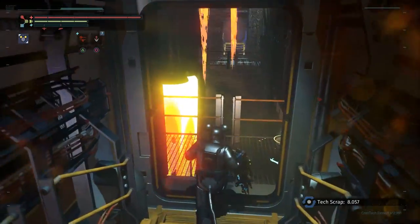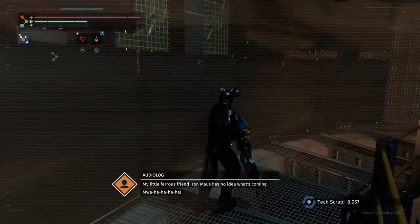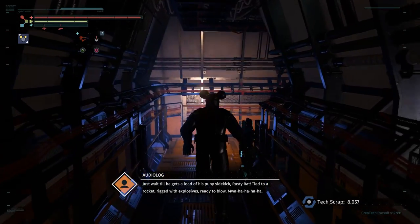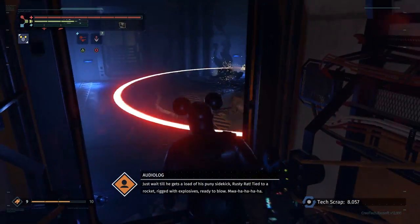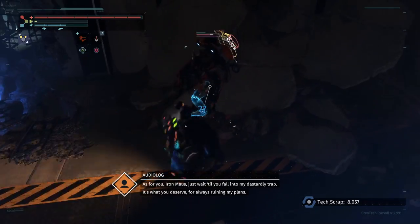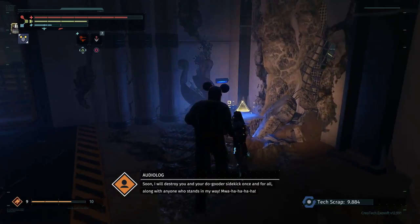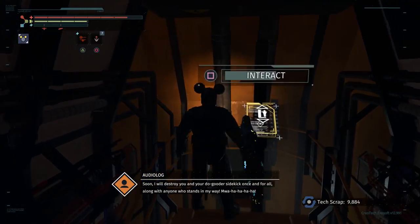Which seems to be a running theme today for employees at Creo. Just wait till he gets a load of his puny sidekick Rusty Rat! I've got a rocket rigged with explosives ready to blow — that is for you, Iron Mouse. Just wait till you fall into my dastardly trap! It's what you deserve — always ruining my plans. Soon I will destroy you and your do-gooder sidekick once and for all!